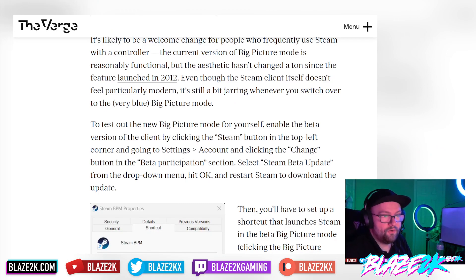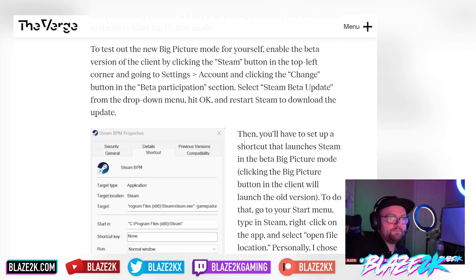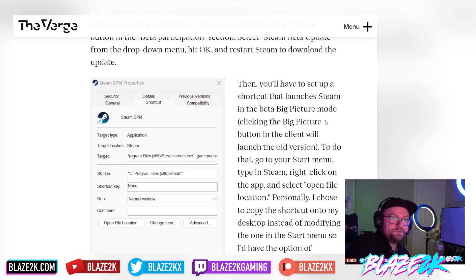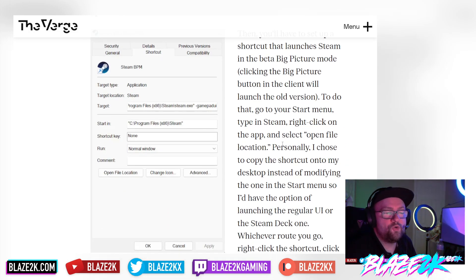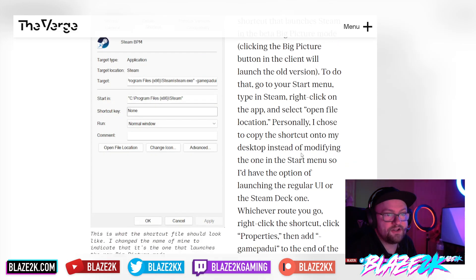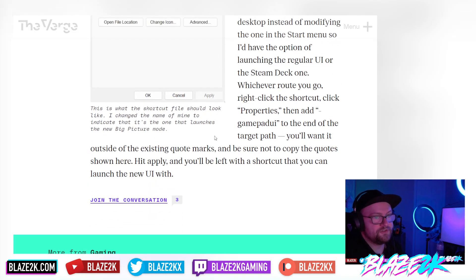To enable the beta version on Windows, click the Steam button in the top left corner, go to Settings, then Account, and click the Change button in the Beta Participation section. Select Steam Beta Update from the dropdown, hit OK, and restart Steam. Then create a shortcut: go to your Start menu, search for Steam, right-click and select Open File Location. Copy the shortcut to your desktop, right-click it, go to Properties, and add -gamepad_ui to the end of the target path — outside the existing quote marks. Hit Apply, and you'll have a shortcut that launches the new Steam Deck UI.